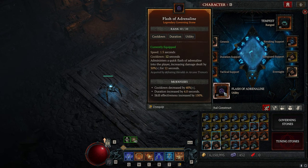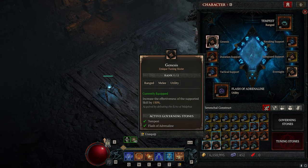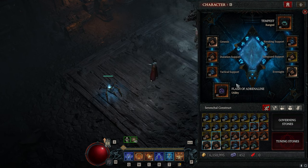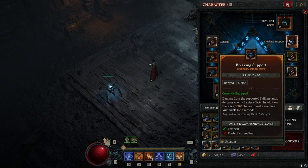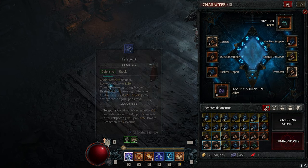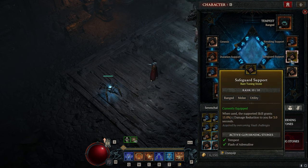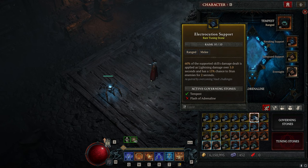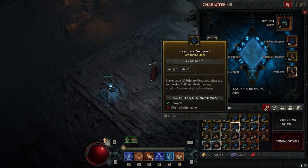For the companion, you want Flash of Adrenaline with Tactical, Duration, and Genesis for a permanent 50% damage increase. Until you get Genesis, you can use Fortify Support for 15% damage reduction when fully fortified. On the Tempest you want Breaking Support for vulnerable redundancy, particularly for bosses. Evernight, if possible, gives ranks to Meteor and your other skills which is nice. If you want more boss damage, swap Safeguard for Efficiency Support for additional crit chance. For the teleport version I take off Breaking Support and use Resource Support because I run out of mana.